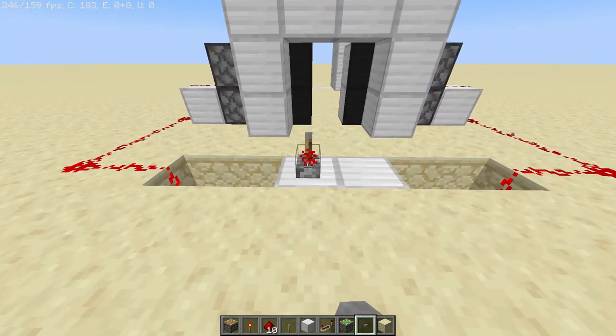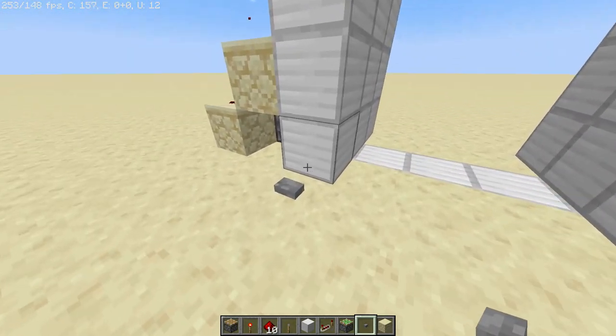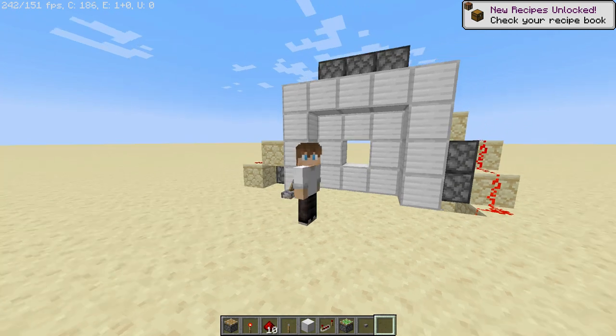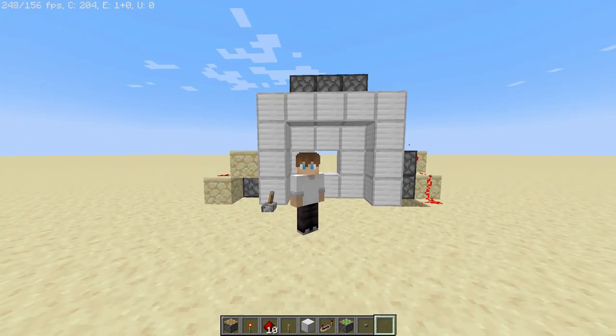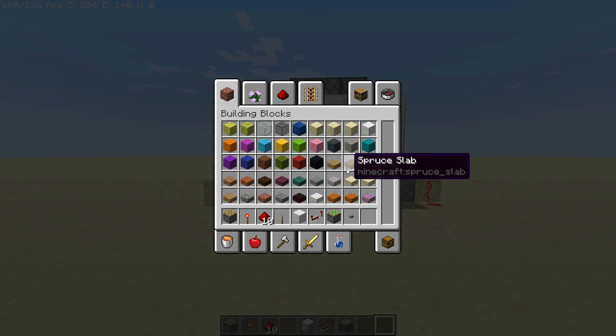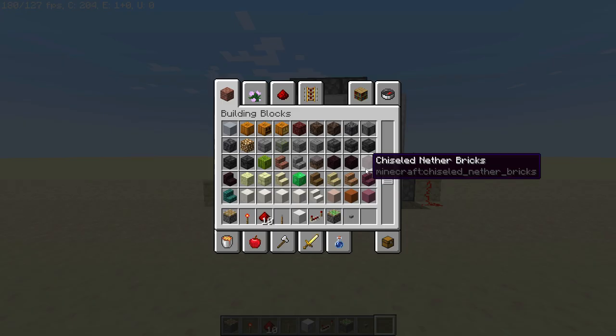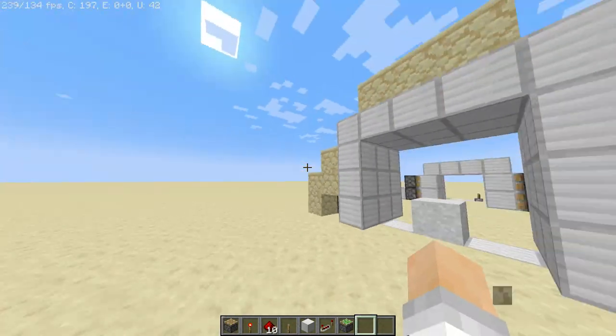We got the two by two piston door — very snazzy. Three by three piston door — oh yeah. Okay, I admit the hole isn't a good look, so we'll try to figure a way around that. I don't know how you make a three by three piston door without a hole in the middle. So here we go — see, that block's not in the middle anymore, isn't that nice?